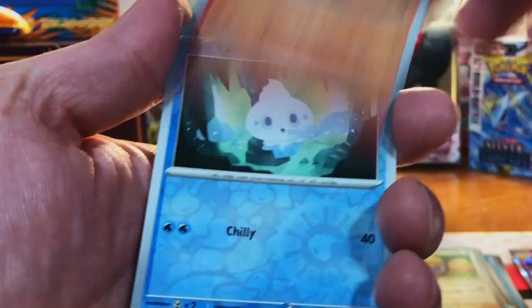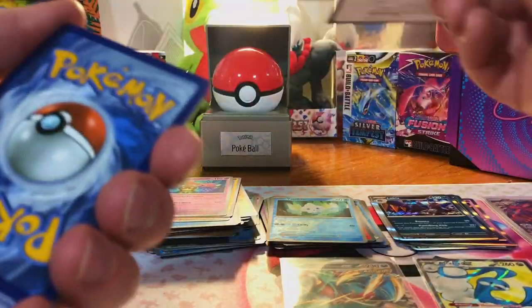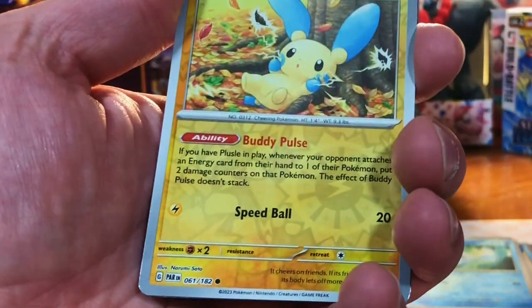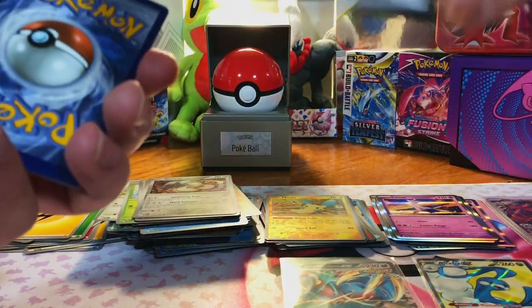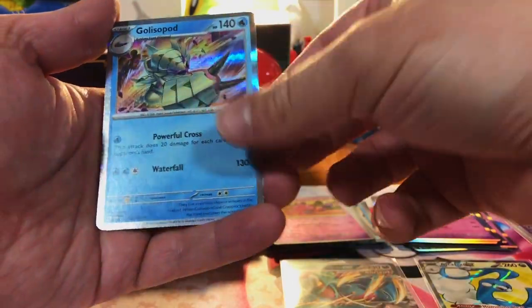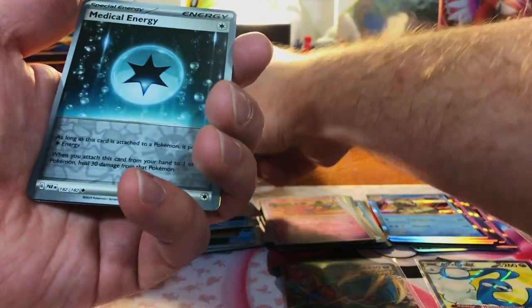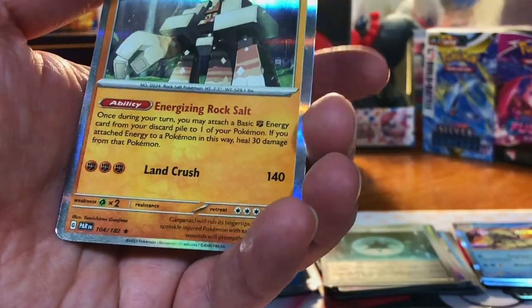We got a Krookodile, a Vanillite and a Lokix. We got a Toad School, a Menoon and a Latios Hollow. We got a Porygon Z, a Tinkaton, and a Golisopod Hollow. I'm pretty sure the pull rate is at least one special per box. We got a Medical Energy, a Wo Chien, and a Barnacle.